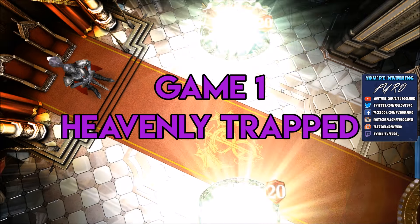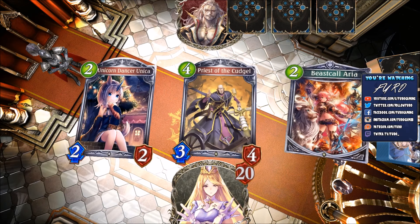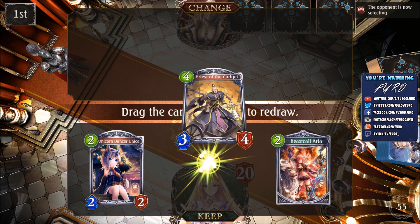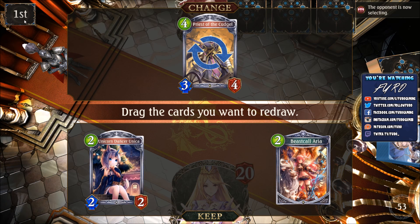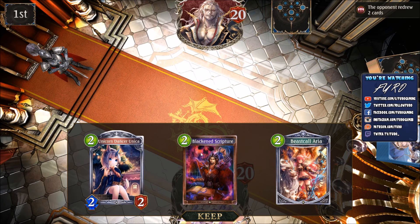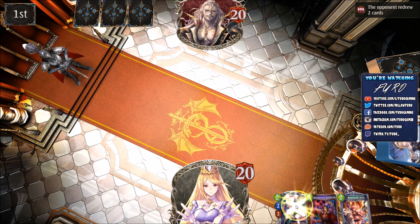Game one, it is Heavencraft versus Bloodcraft. The Bloodcraft player could be very aggressive. We are keeping the Unicorn Dancer Unica and also keeping Beast Colaria. We are going first here. And if he's going too aggressive, we will start with the Unicorn Dancer Unica, maybe. Otherwise Beast Colaria is better, because then you are getting the stuff later in the game.